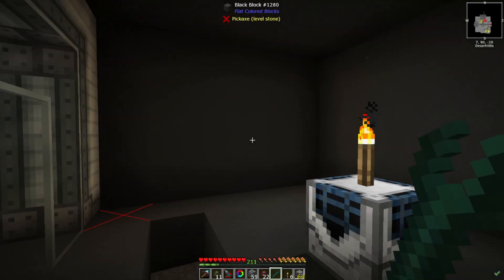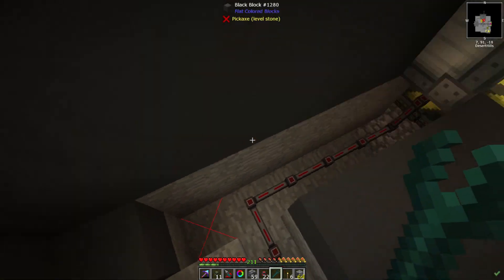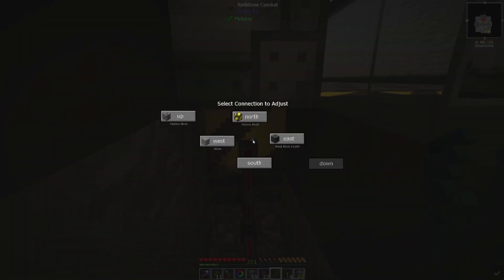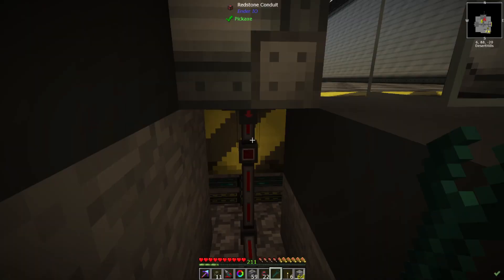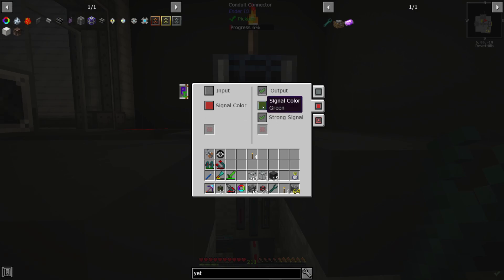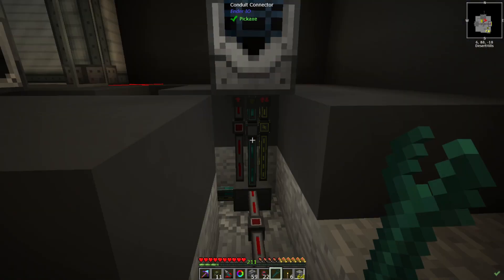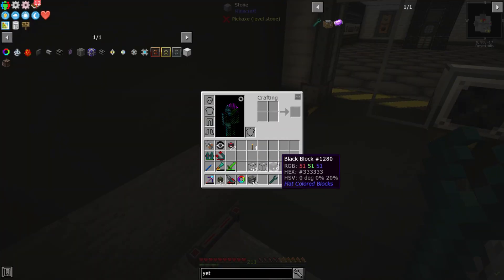We need to select this to output a strong signal and have this come down here. One thing I always love about modded is that the moment you finish decorating a build is the moment you have to tear it all up again because you forget something. We can select up and have this be the input with color red, and then this one output color green — let's just change that over to red too. I'm not a hundred percent sure it matters, but we'll change it anyway.